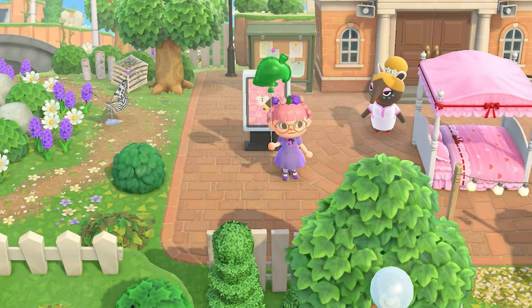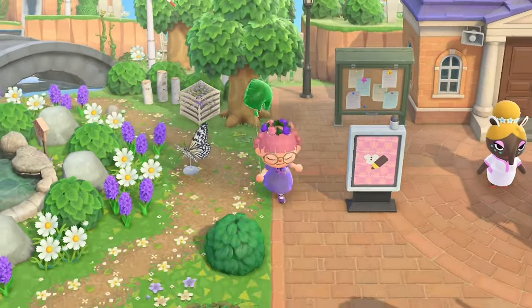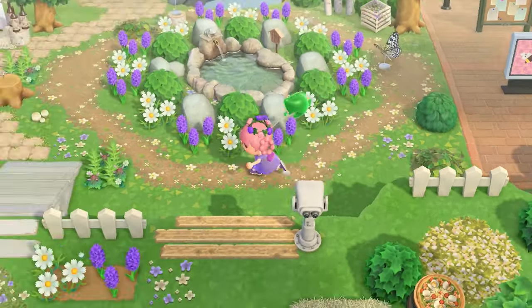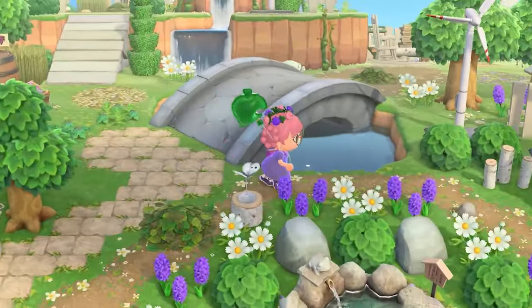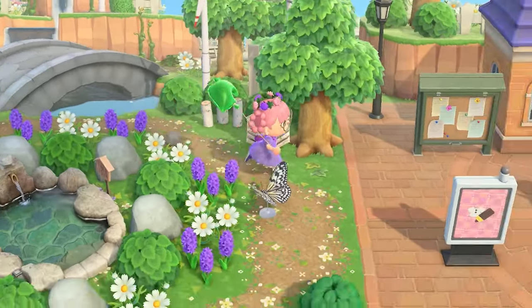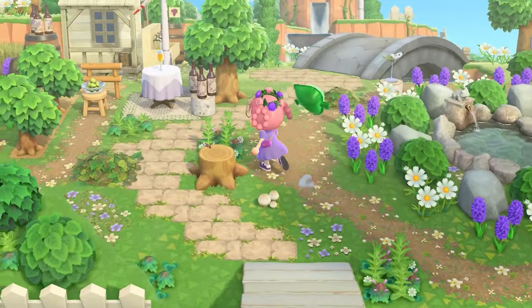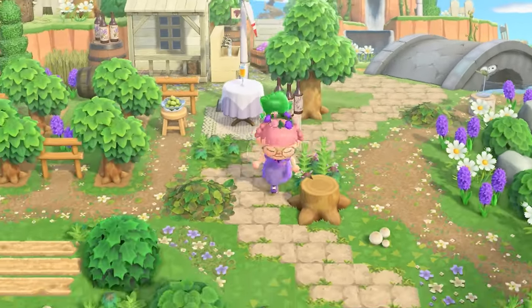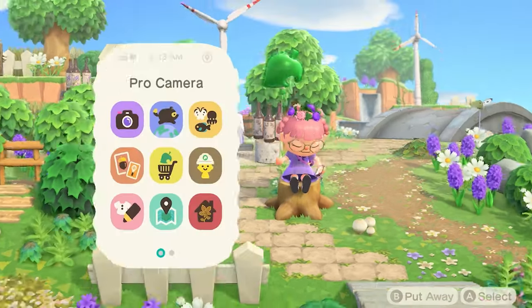New Leaf is still playable without online services because you can scan codes with your camera, but New Horizons is gonna die when they get rid of online services — how am I supposed to build a town without scanning codes? Whenever it does shut down, you better be happy with whatever codes you have because you're never gonna get new ones. But I think we are a long, long ways away from that happening — we'll have lots of time to build islands until then.